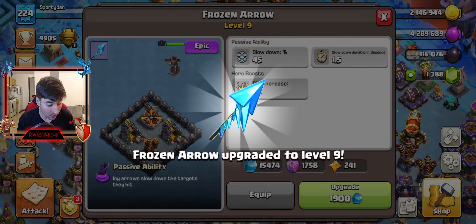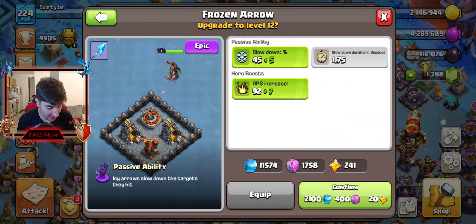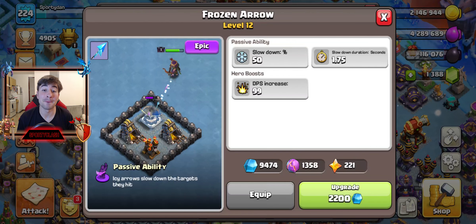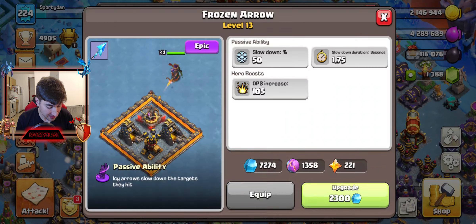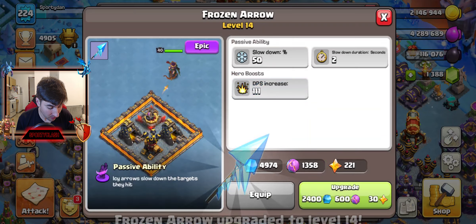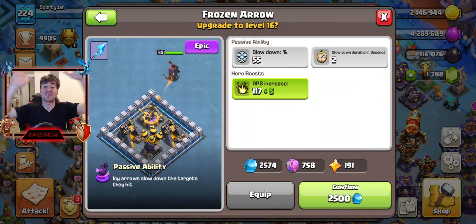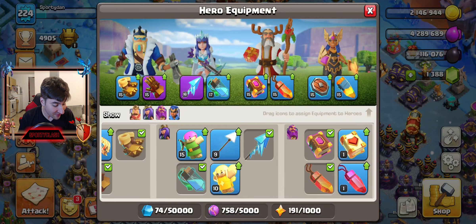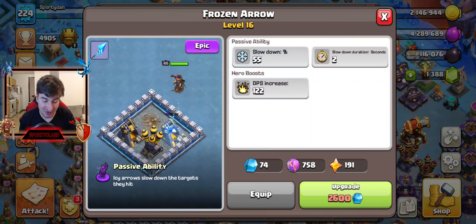18,000 ore spent, going up to 45% slow down. I want to get to 50% slow down. 99 DPS increase — come on, let's get one more. 55% slow down! That's all I'm going to be able to do — 55% slow down, and we're getting it to level 16. We went from level one to level 16. I still don't know what the max is, but we have a 55% slow down.